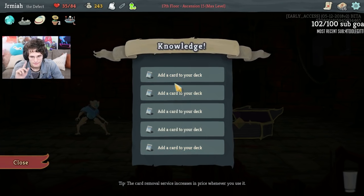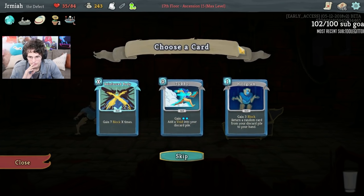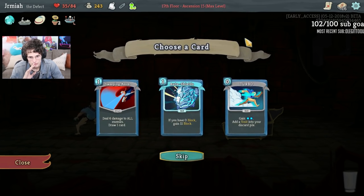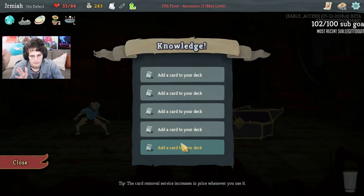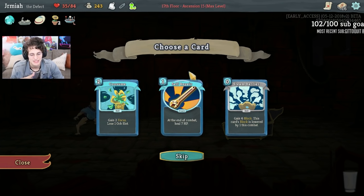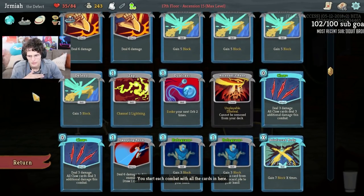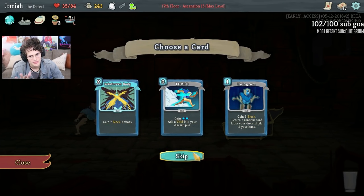I'm going to do the Orrery. I think Turbo, at least for me, is worth it. The Beam Cell is not bad, the Rebound is not bad, Go for the Eyes is not bad — I think Turbo is good, although Reinforced Body is very good as well. I think Auto Shields is very good, and Turbo is very good. So I'll take the Auto Shields. I think Self-Repair is going to be very good — it gives us more sustain because we might take some damage. I'll take the Self-Repair.